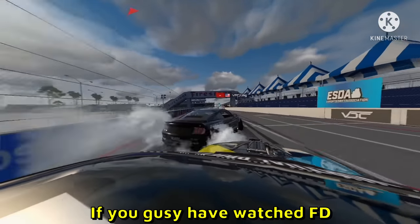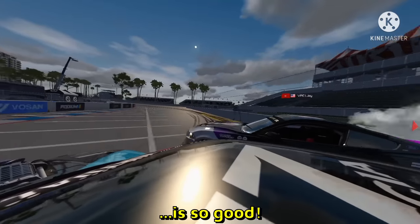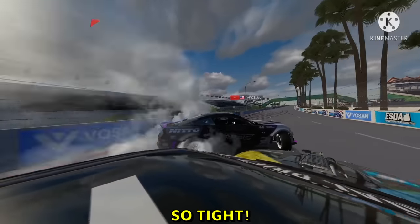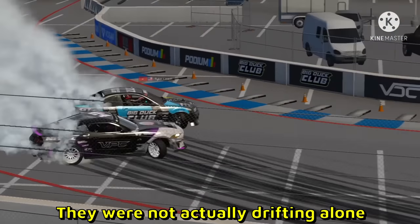Here is a professional Formula Drift run. If you guys have watched Formula Drift, this is a Long Beach run. The camera is so good — it's like an actual GoPro mounted on the roof of the car. I love it. The runs are so tight, very good. Here's the outside view as well.